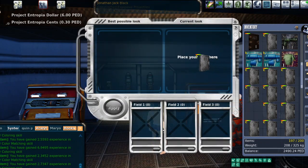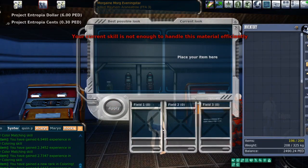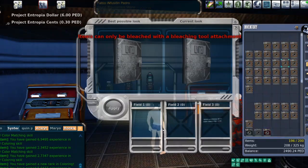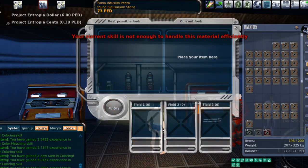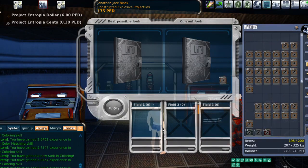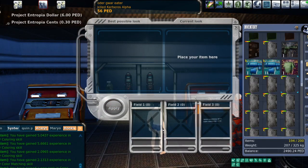So coloring is probably one of the least utilized skills in game simply because it is so expensive. You obviously lose the markup on the paint because you're coloring, not selling. That can be an easy 20, 30, 40% — I'm losing about 15% right now every time I do this. On top of that, you're also losing 10% of the TT value every time you click that button.